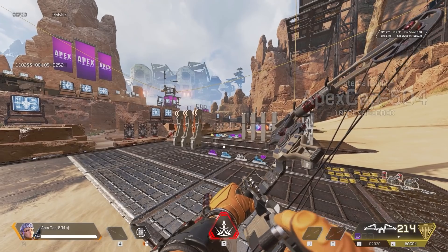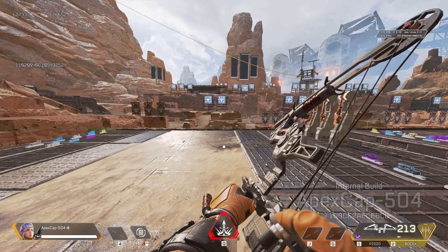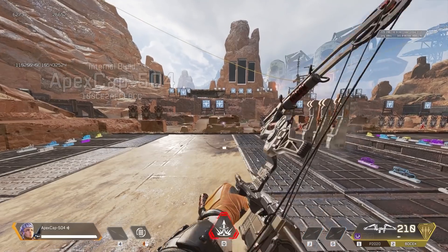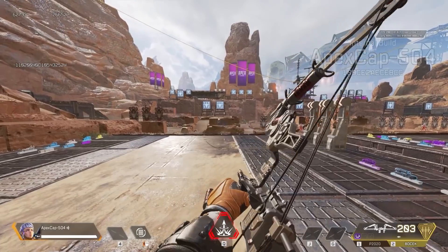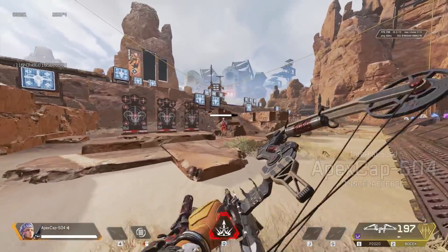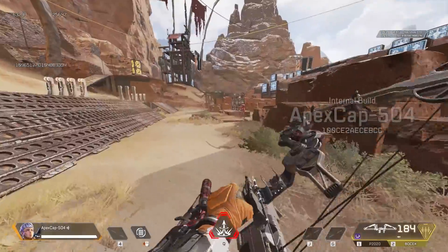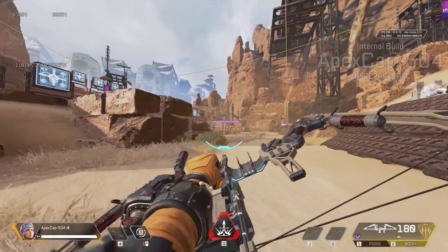So how does this work? I'm tapping fire - on PC I'm tapping left mouse button. It fires when the charge bar in the middle of the screen gets enough charge. So if you want to fire really quick, this is about as fast as you can fire. At close range you could just pump arrows into someone, but these are not fully charged. You're probably always going to want to go for that fully charged shot trying to land the headshot. This is quite similar to the Wingman in this way.